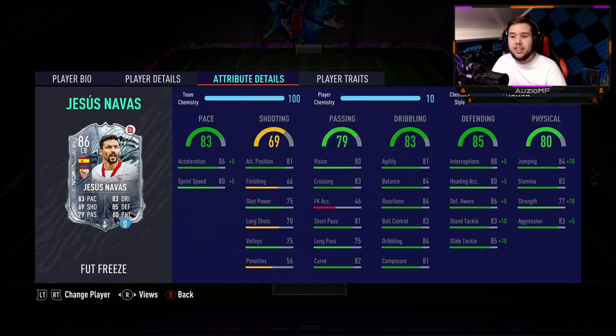Let's get into the stats. Pace, I'm going to give him an 8.7 out of 10 — really nice transition, very responsive, not slow at all. But if you're not in that perfect lane, you're not intercepting it because he's not tall enough. Shooting ability: I had one shot, it went straight at the keeper, but there was a decent amount of shot power behind it. I can't really give him a high rating just for shot power, so for shooting I'd give him a 5 out of 10.